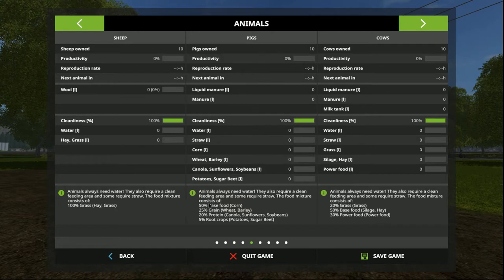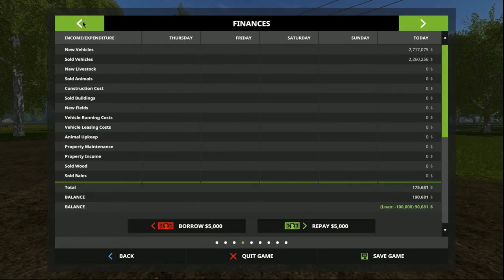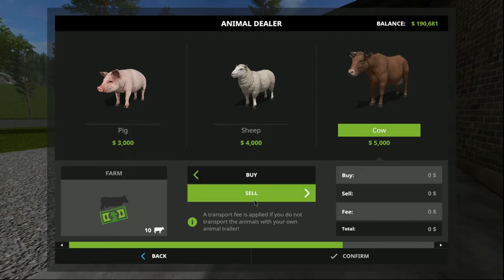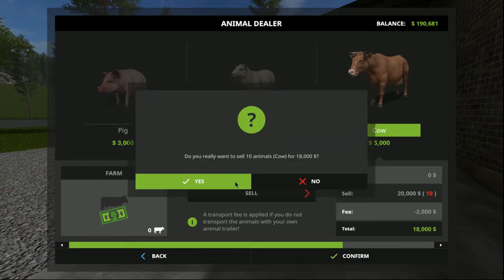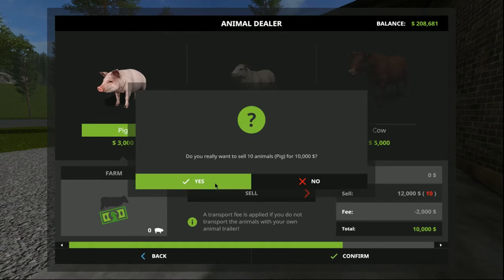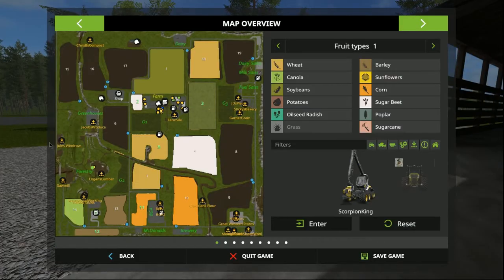What we might do straight away is sell off the pigs and the cows and just concentrate on the sheep for the moment. So we'll go to the map, go to the sell point for the animals, and get rid of those cows - sell 10, confirm yes. Pigs as well - sell all those, confirm yes. So we've sold the animals.